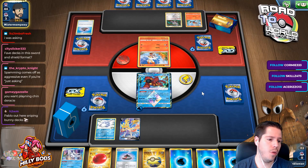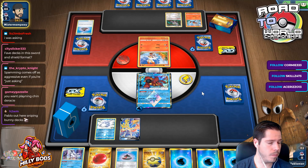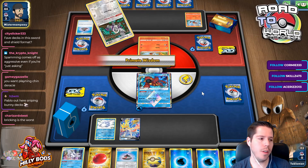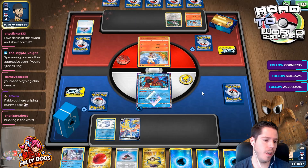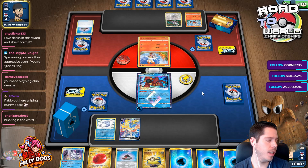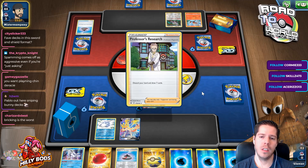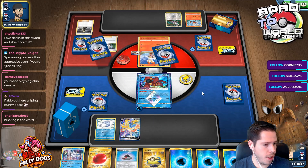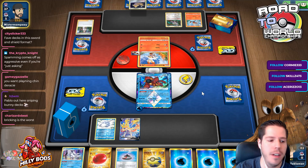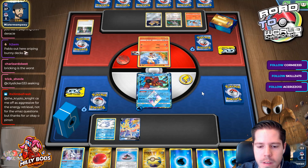Favorite decks in this Sword and Shield format? Seismitoad ADP, Mew3 Malamar — I think those are the top two. They feel like the most powerful and most unbalanced decks. I'm definitely not a fan of the Cinccino Mill deck.